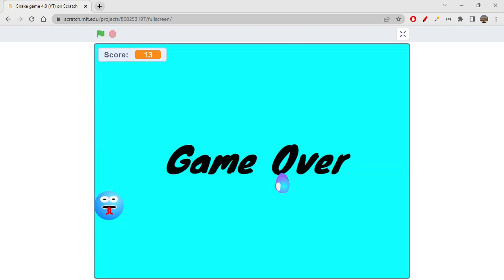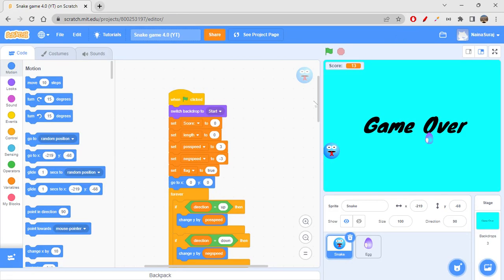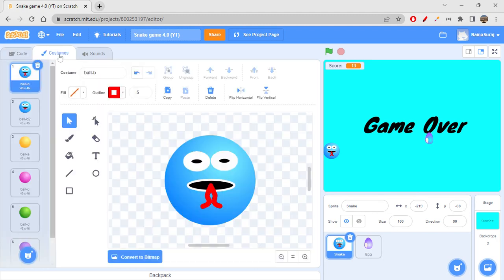When you're touching the edge, that would end your game. The first feature I'm adding today is: right now the snake stops at one of its costumes, but what if I want to make it look like a dead snake? So let's go to costumes to make it look like a dead snake.